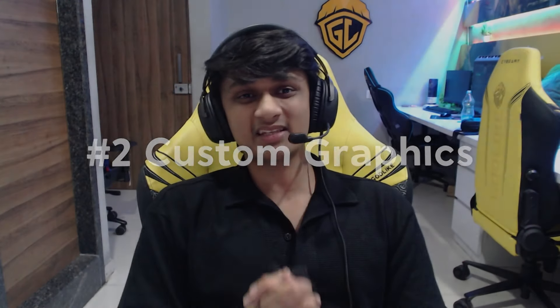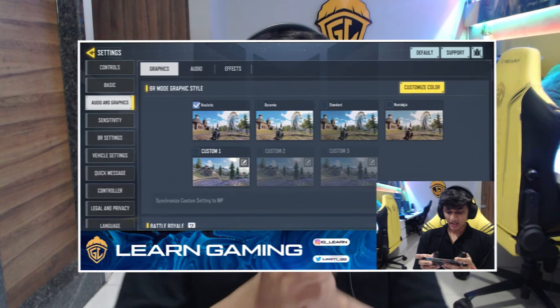So guys, in such a fast-paced game, to spot enemies is a very difficult job, especially when your opponents are head-glitching or they are in positions where the light is very low. So for this reason, you should use custom graphics settings which every pro player uses, and you can play on any device — it will help you to spot enemies.